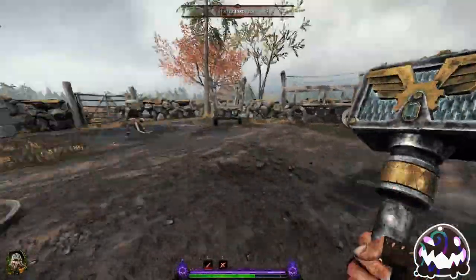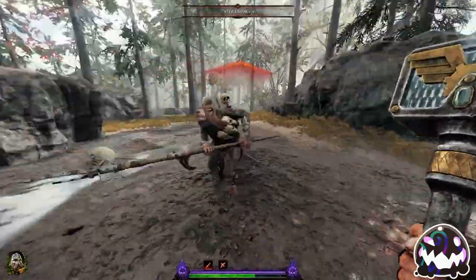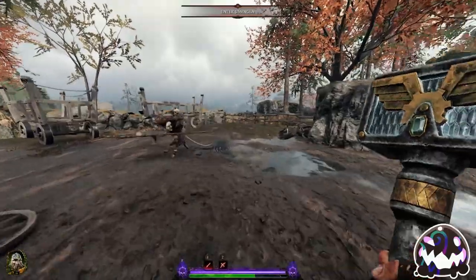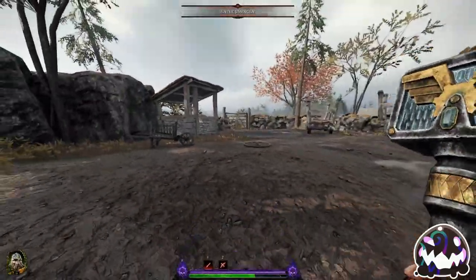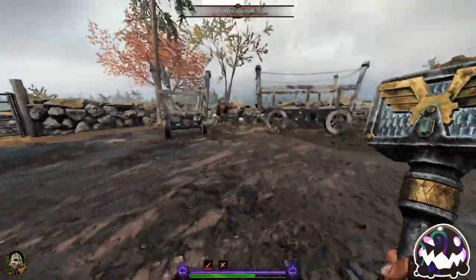Sadly, this does not work so well if you are on high ping, and at that point the only thing you can do is predict when the hookrat is going to lunge and dodge right before he does. There are some people who say to look at his legs to learn how to dodge, but personally, I don't see a correlation between the two.